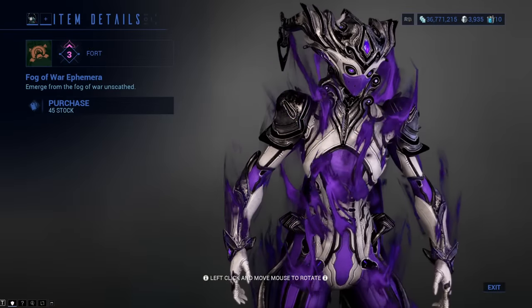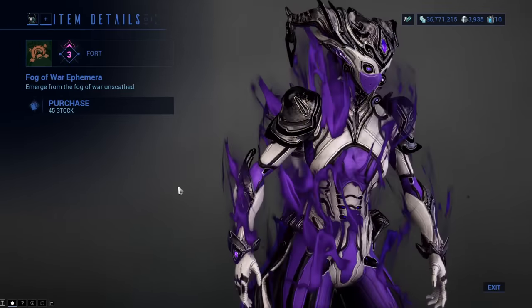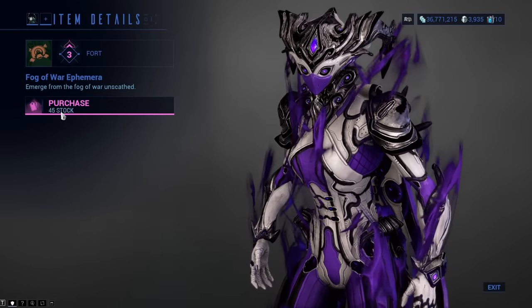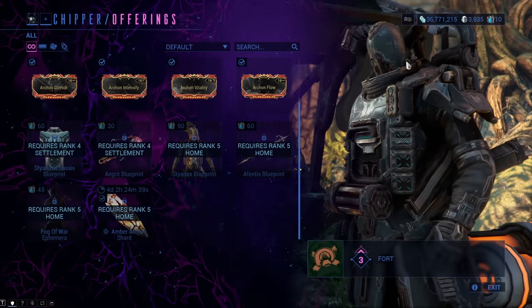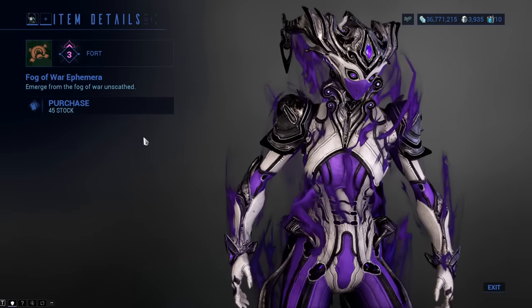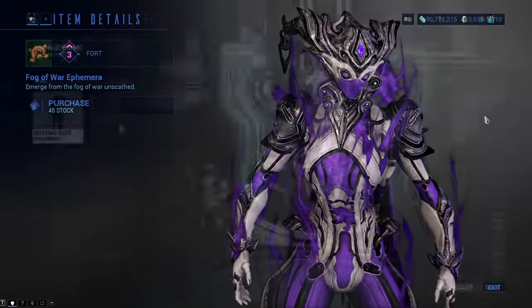The Fog of War Ephemera looks extremely freaking nice. I sadly cannot show it at the moment since I do not have it, but I do know where to get it. You can buy it from Chipper at Kahl's Garrison for 45 Stock, which is not that bad. If you don't have Kahl's Garrison yet, you first need to complete the Veilbreaker quest.